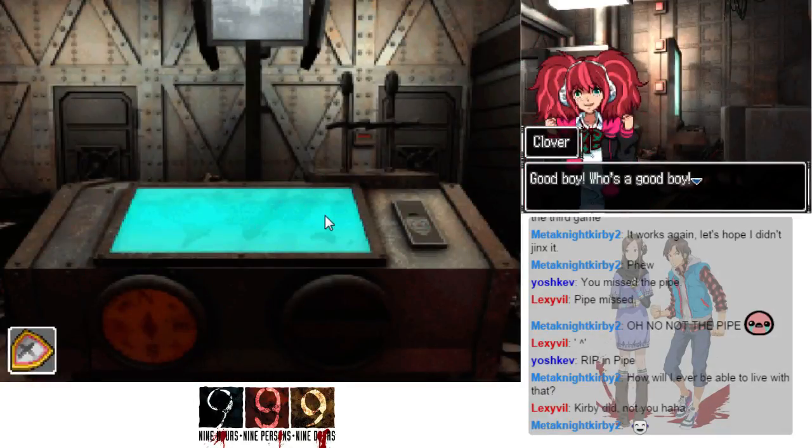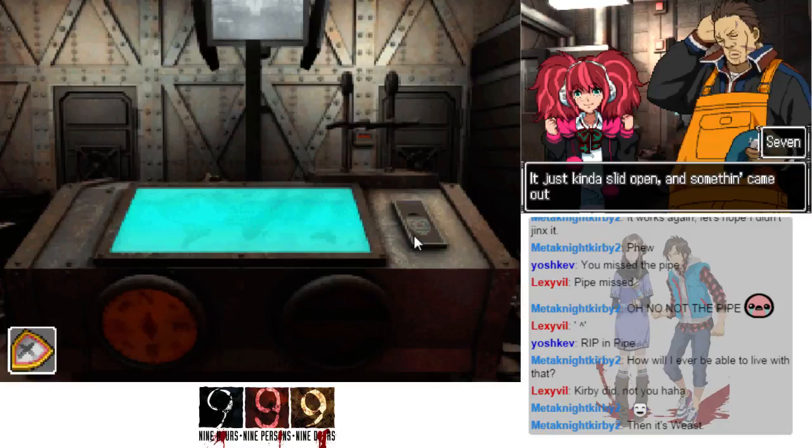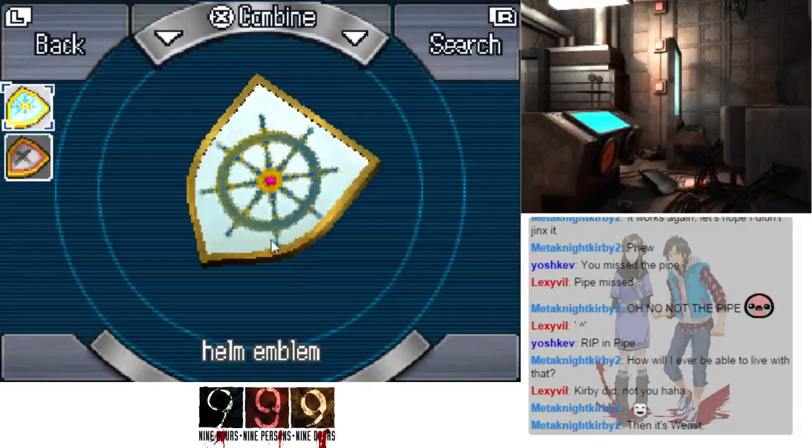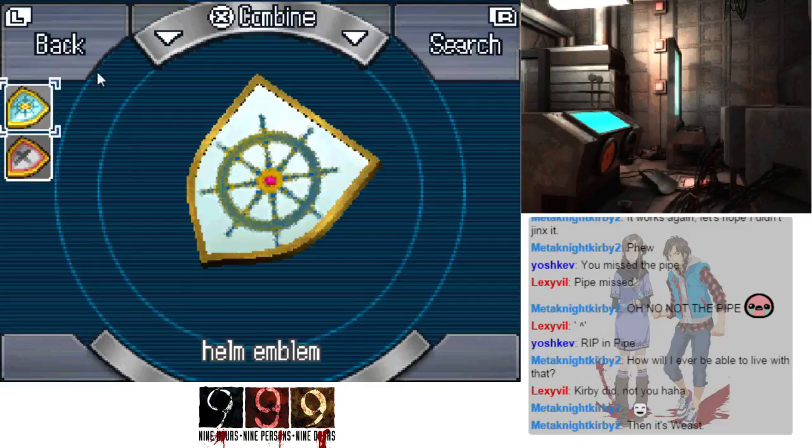Yay, you did it, Junpei! Good boy. Check out the right side of the monitor — it just kind of slid open and something came out. Another big box in the hall by the exit made a noise, like something unlocking. Shell emblem — a metal plate shaped like a shield with a symbol that looks like a steering wheel engraved on it.